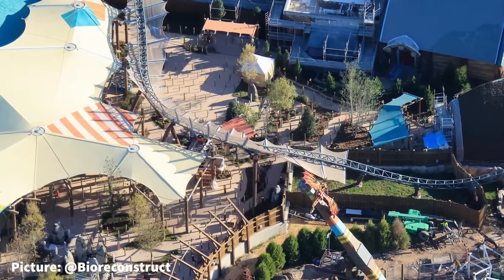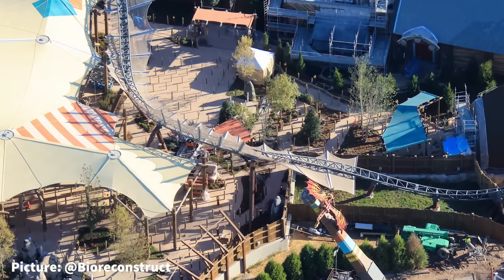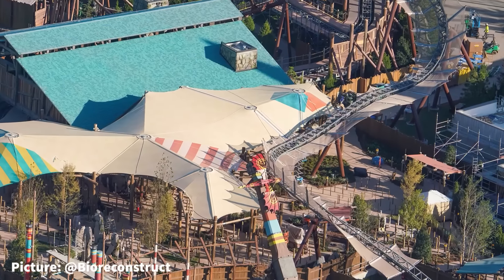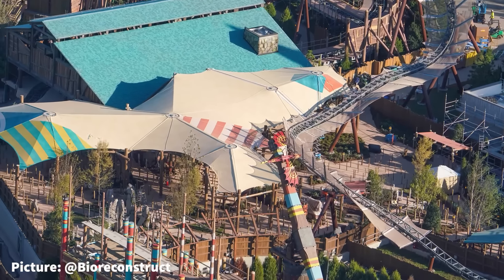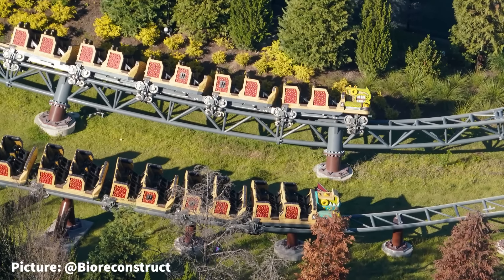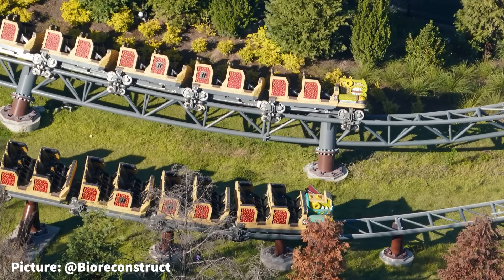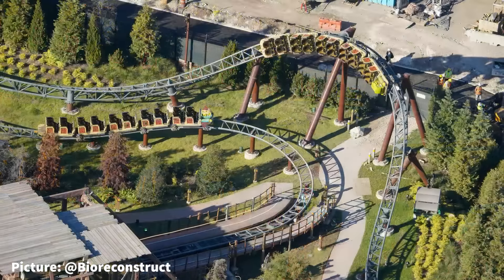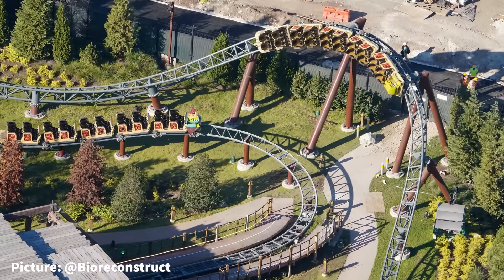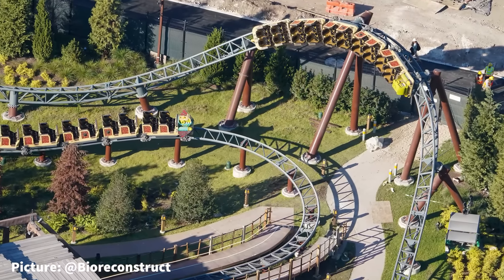Inside the queue for Hiccup's Wing Gliders, the majority of queue posts have been installed along with several small areas of landscaping. During this week's flight, we have been able to see movement of the coaster cars in several different areas of the track. The way the cars move makes the coaster look similar to the movements of Hagrid's in Islands of Adventure.